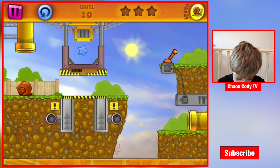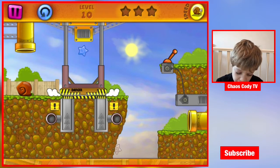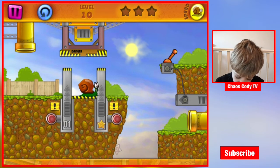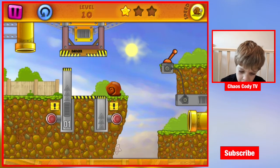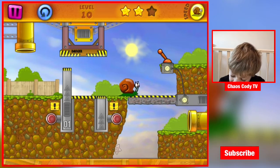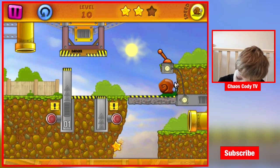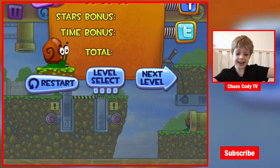Level ten! I think I know what we need to do here — we go, we do this and then — nice! Wait, when he goes down there's a star. Where's the next star? I see a star there. Let go of the platform and then speed up — yay, level eleven!